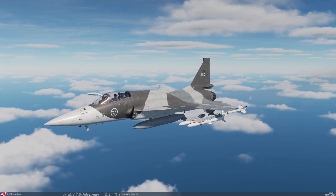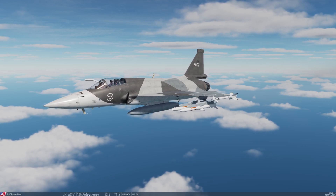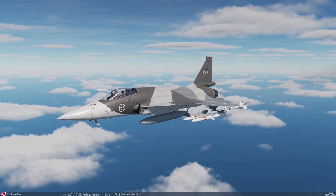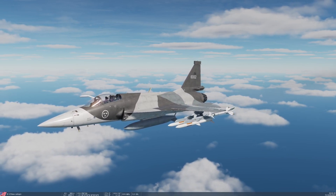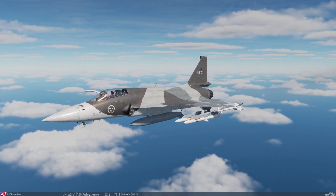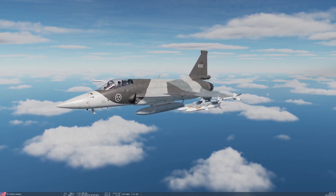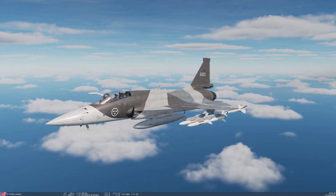This is a pretty standard CAP or intercept loadout I've got in the aircraft right now. I've got a centreline fuel tank, four SD-10s which is the medium range BVR missile that the GF-17 carries, and two PL-5 missiles on the wingtips. These are heat seekers, short range, very similar to early Sidewinders.